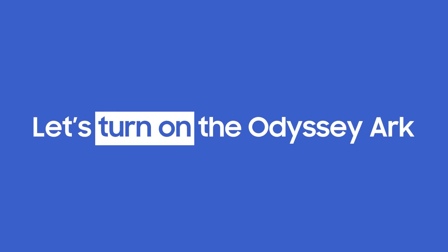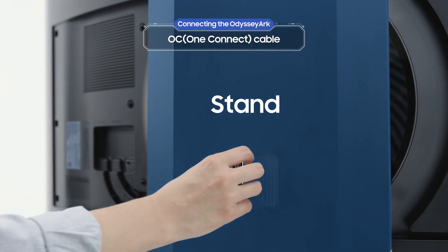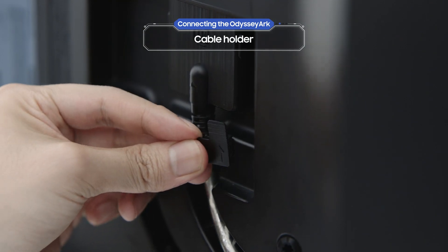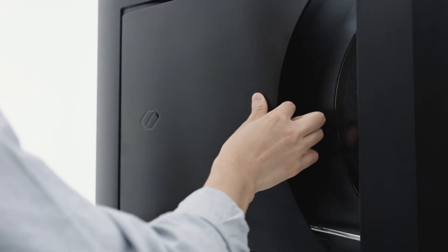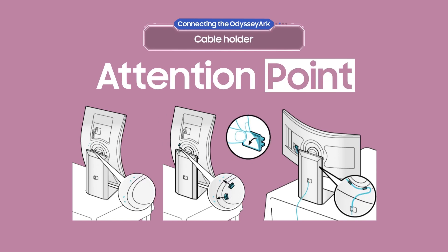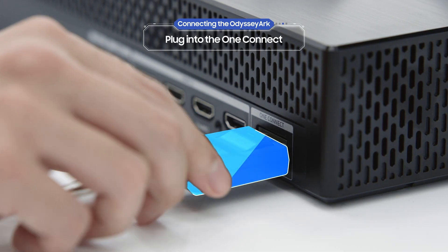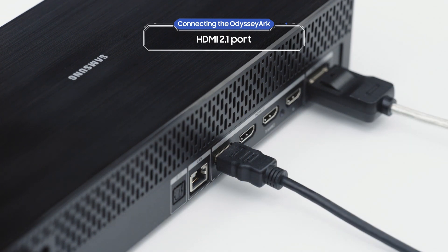But first, let's turn on the Odyssey Ark. Thread the OC cable through the hole on the stand and connect it to the Odyssey Ark. Don't forget the cable holder. Use the cable guides in Cockpit Mode to make sure the cable is completely secure. Now, plug the cable into the back of the One Connect. And don't forget that the Odyssey Ark also has four HDMI 2.1 ports.